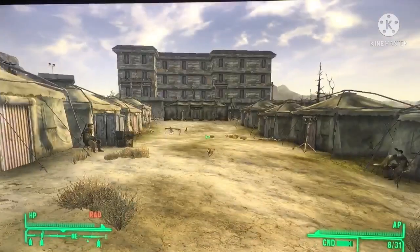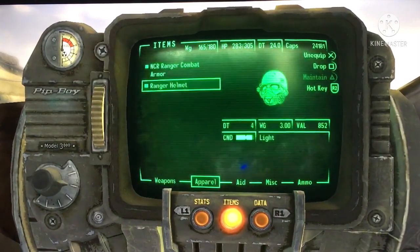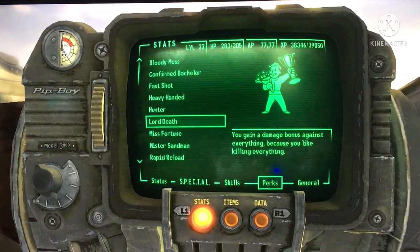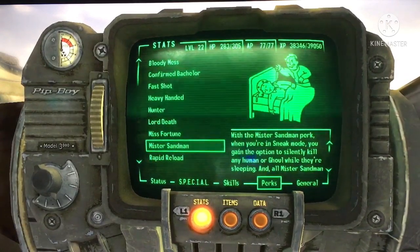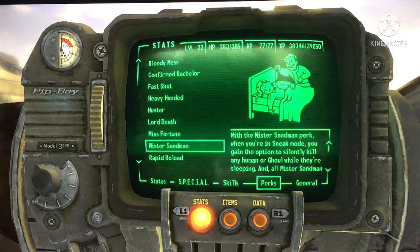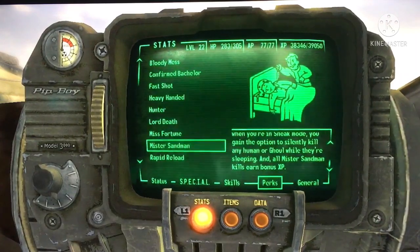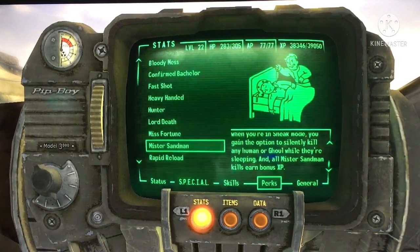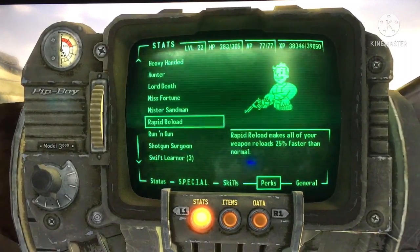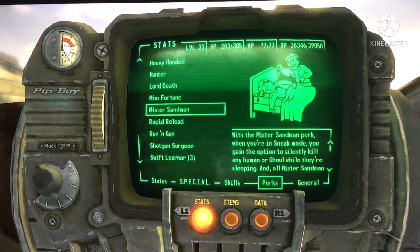Once you've discovered Camp Golf, the next thing you also want to do — let me show you the perks. So just like last video, you're going to need a perk. This perk is called Mr. Sandman. With the Mr. Sandman perk, when you are in sneak mode, you get the option to silently kill any human or ghoul while they are sleeping, and all Mr. Sandman kills earn bonus XP. That's the first and only perk that you need.